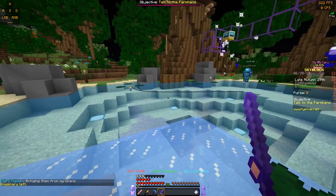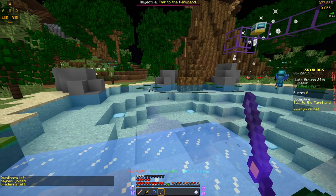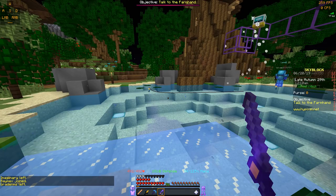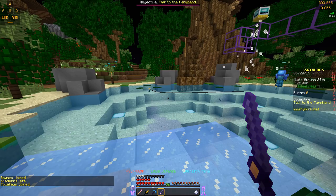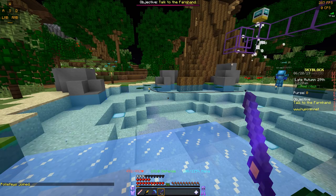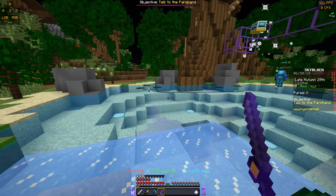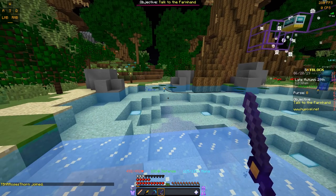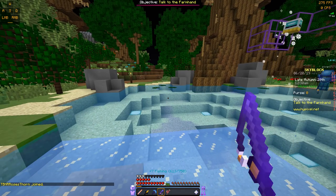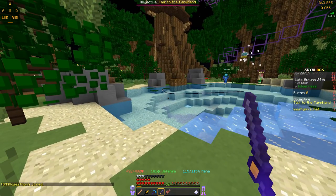I would recommend having an enchanted rod — it's going to help with the efficiency of your fishing a lot. Basically, the way you get the armor is you have to get lucky and pull a piece out. I was here last night fishing. Someone gave me the boots and the legs, but I came here to fish and got myself the helmet and the chest plate. It actually caught me getting the helmet on recording, so I'm going to play that recording for you guys now.